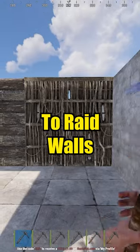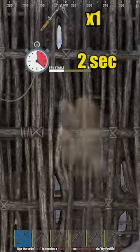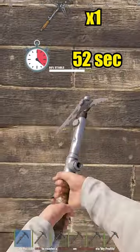This is how much it takes to raid walls with a salvaged ice pick. Twig wall takes one for hard side and one for soft side. Wooden wall takes eight for hard side and one for soft side.